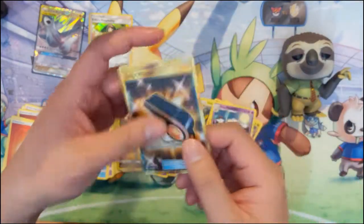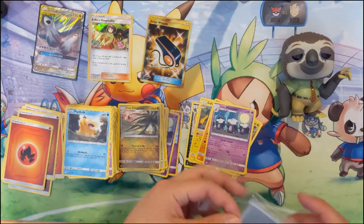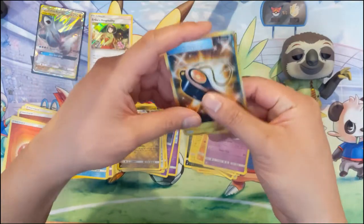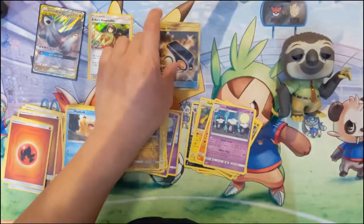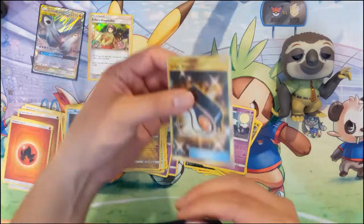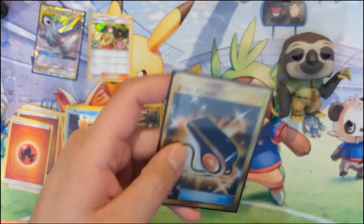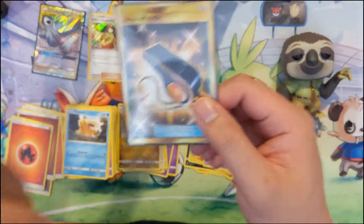The secret rare came down to the very last pack! This card is pretty good — you have the choice to either cycle it as an item card, or use it to essentially tutor out your Judges, and Judge is actually pretty good as well. I'm really happy with this hit. I won't pretend I'm not disappointed to still not have that Magikarp Wailord — especially when it came down to the last pack — but yeah, pretty happy with this pull.